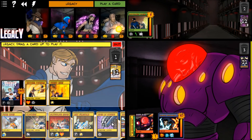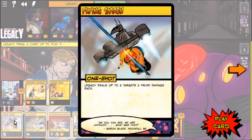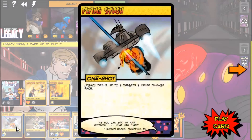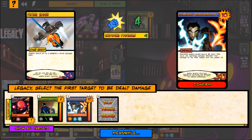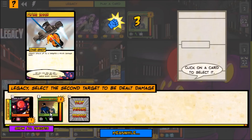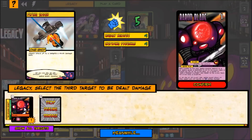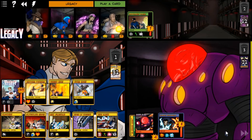Legacy, who has not dealt any damage this entire game, plays Flying Smash, which hits three targets. We hit the Elemental Redistributor, punch the imprisoned rogue, and finally finish off Baron Blade with the last hit. Baron Blade is defeated!